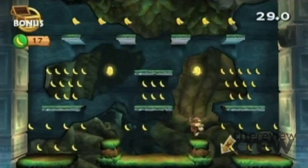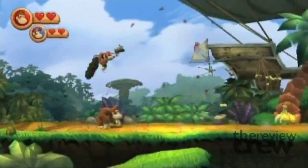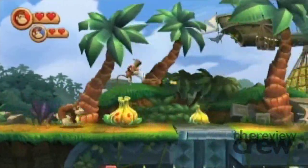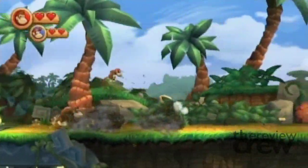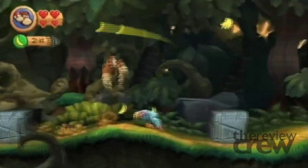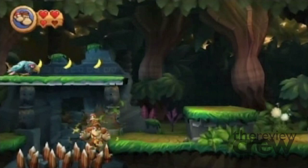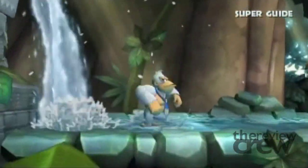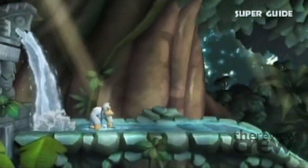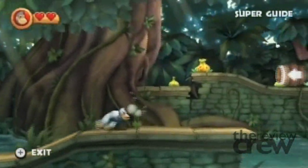While the single player game is a blast, two players are able to team up and play together — one controls DK, the other Diddy. Diddy can shoot his peanut gun and acts as a second set of hands to help collect stuff hidden throughout the levels. And when the going gets tough, he can jump on DK's back for a free ride. If you both get stuck, you can activate the Super Guide and watch Super Kong finish the level for you. He won't collect bonus items, but he will open up the path to the next level.